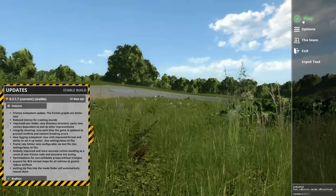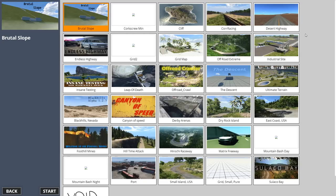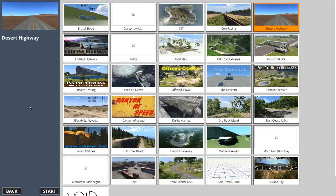Hey, this is YBR with BeamNG Drive and today we're gonna do some explosive plane crashes. The best place to do that is probably Desert Highway because we need a nice big wide open area.